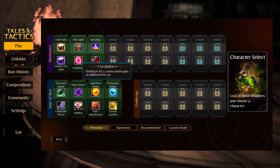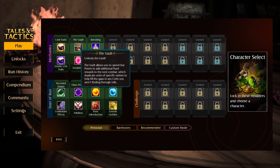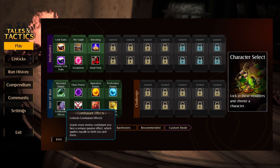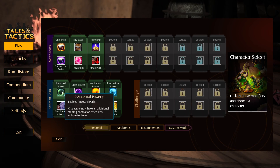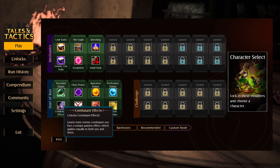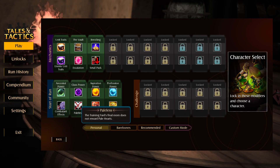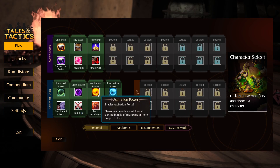Okay that sounds good. Enemies gain an additional tier up - that sounds really difficult, but we also have this vault that allows us to get things more often. We got perks with a unique passive effect which applies to both of us. No more pale hearts, but I don't think that worked anyway.